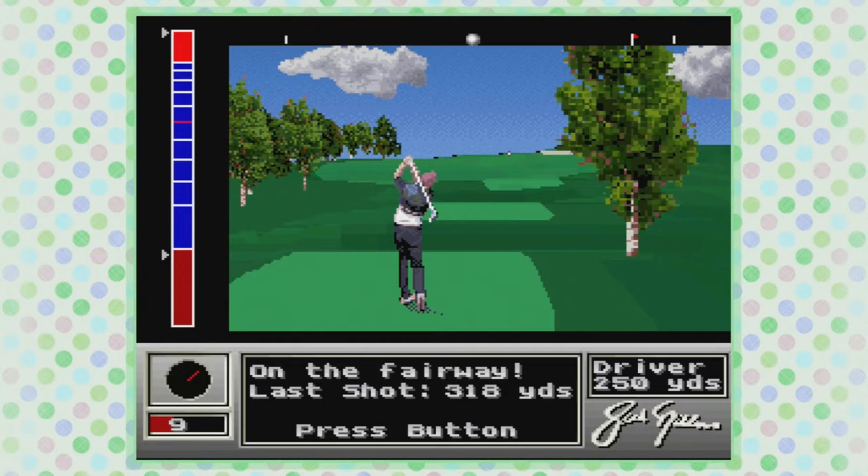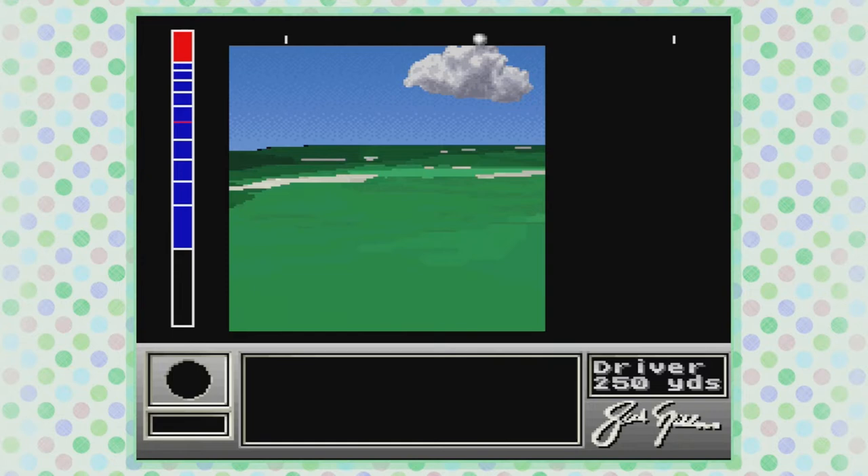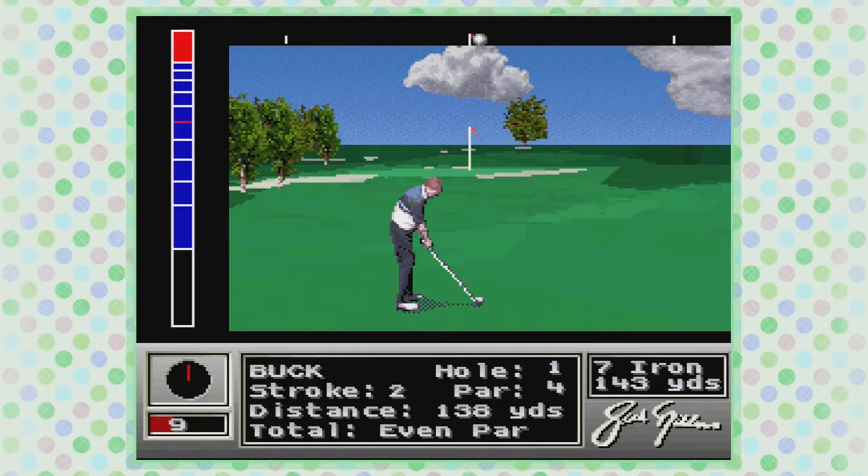The UI looks bad. It's hard to understand how exactly what you're doing affects your shots, especially with the red part at the top of the power bar. I'm pretty sure going into the red means your shot will go farther than the interface says it will, but you're going to be punished worse for poor accuracy. But this game is not actually good enough for me to legitimize spending the time to figure this out.